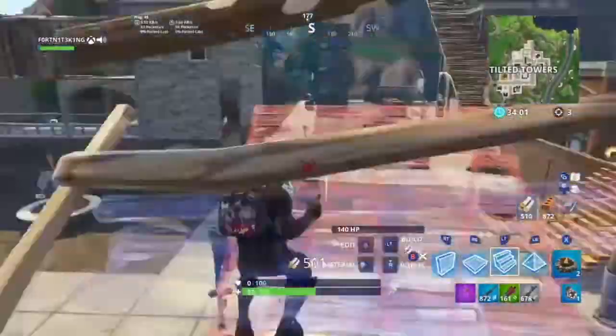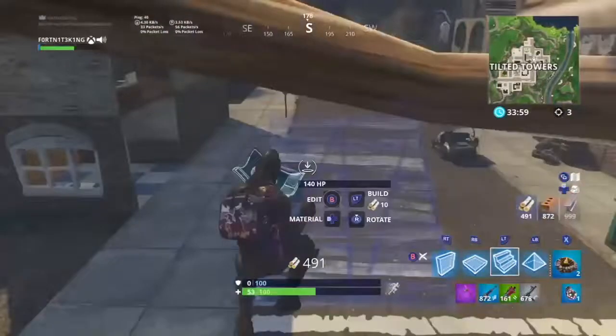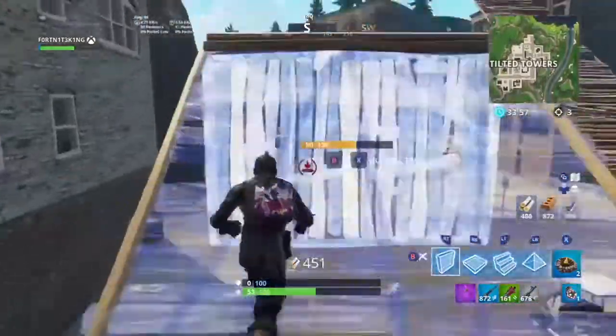So this first one is the casual ramp rush. All you need to do is put down ramps, or you might get shot down. So put down a wall for an extra layer of protection.